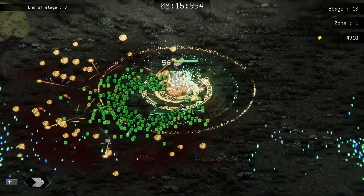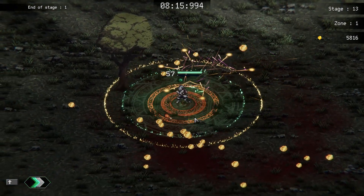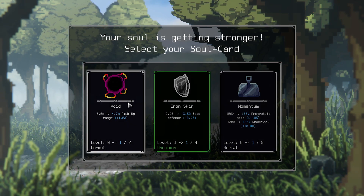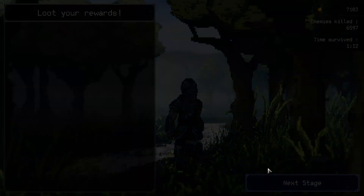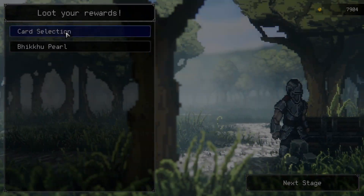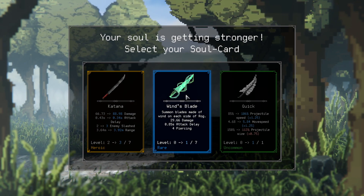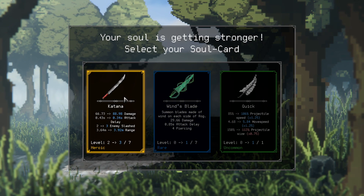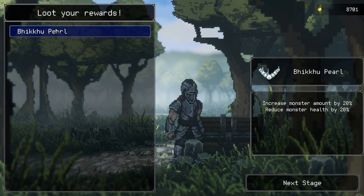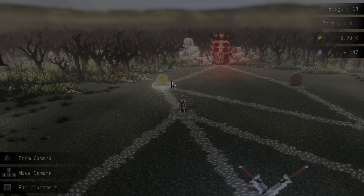We're gonna take some damage mitigation. Bunch of gold — holy shit that's a lot of experience — and we're gonna take a larger pickup range as well, just to make the end of rounds easier. More gold, more XP — we're gonna take another attack. 'Increase monster amount by 20 percent and reduce health by 20 percent' — yes please. That is a great find with the build we have going here.